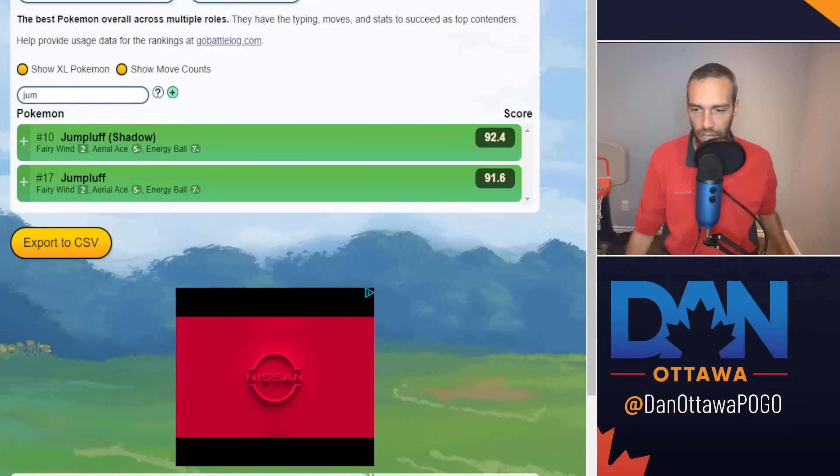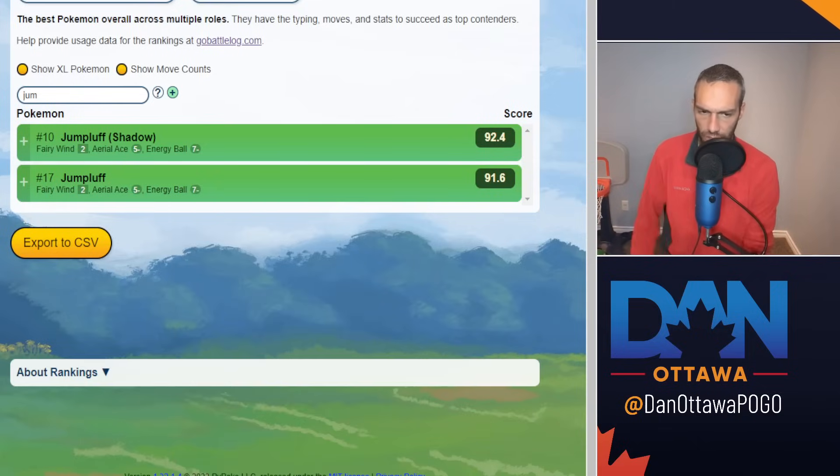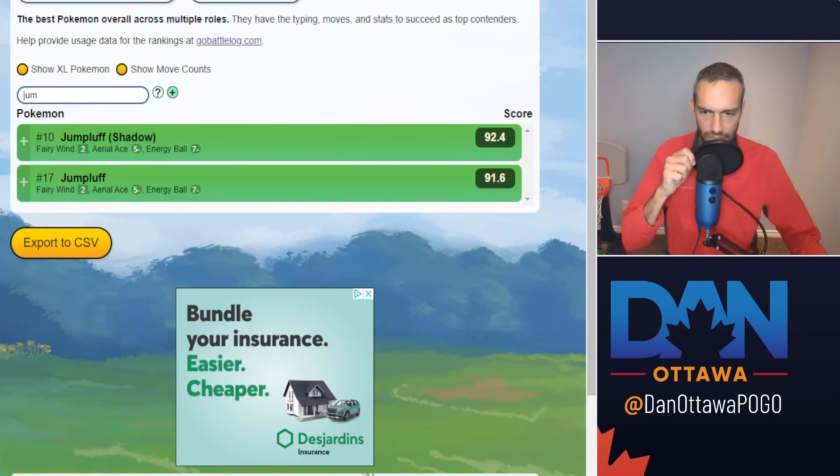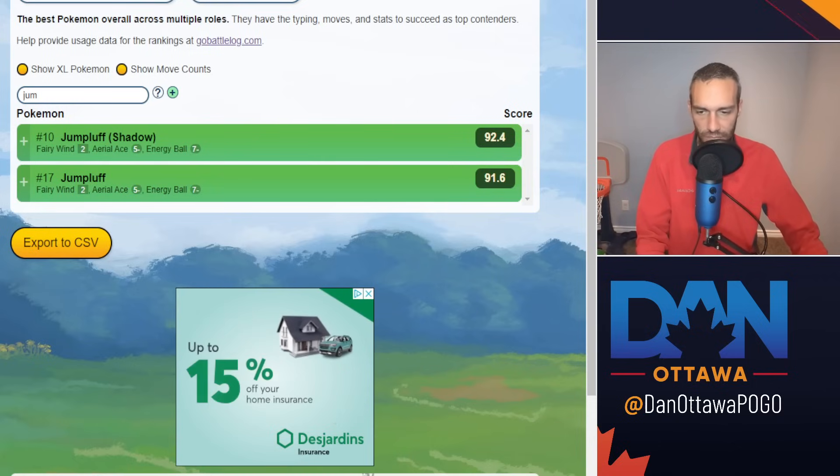Hey YouTube, looking at Beyond the Hype of Jumpluff, which is now the second highest flyer in the meta behind Mandibuzz. Jumpluff is half flying, half grass, and jumps to 10 and 7 because Fairy Wind got a buff.